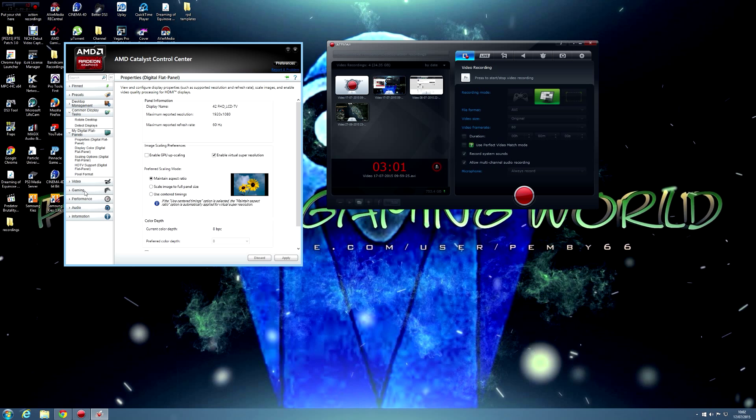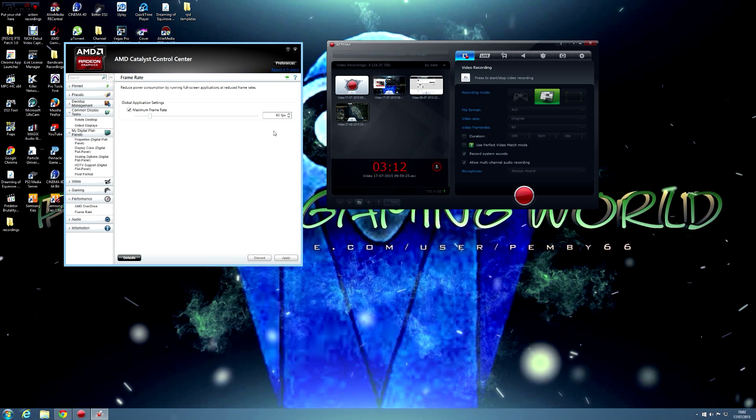There's also the Performance Frame Rate option. If you've got an old version of Catalyst Control Center, frame rate doesn't appear. My refresh rate on my TV is 60Hz, so I put that at 60 frames per second. If you uncheck that you can move the slider up to 95 frames per second. I'll leave it back at 60. That's another change with the new version.